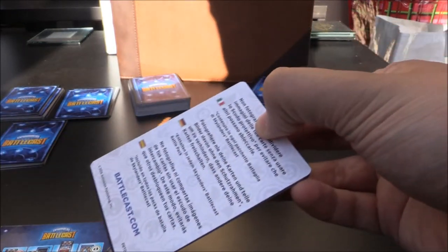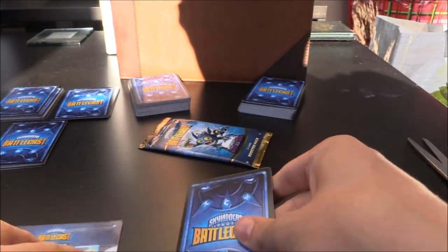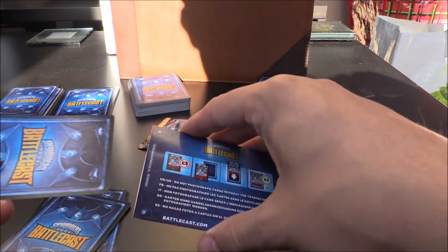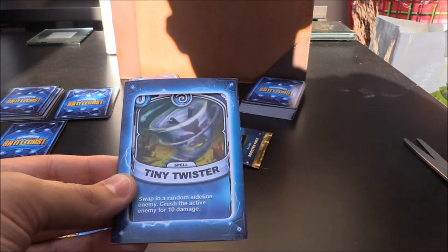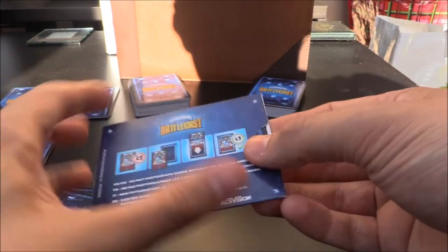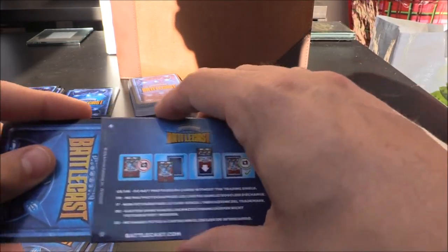Pop this one out. Here we go — these eight. Are we looking at possibly something amazing in here? Let's hope. Tiny Twister — an air zero crystal spell. Swap in a random sideline enemy, crush the active enemy for 10 damage. Not bad. Pop this next one in.